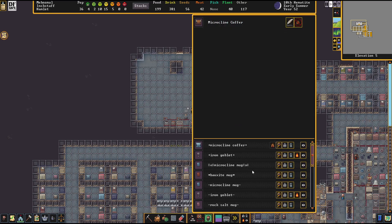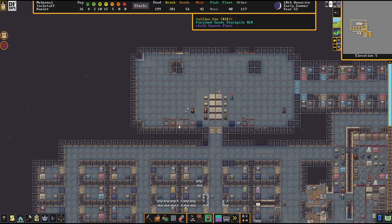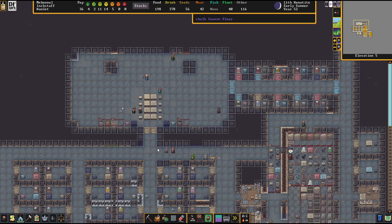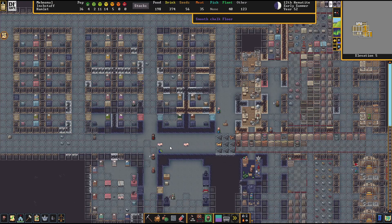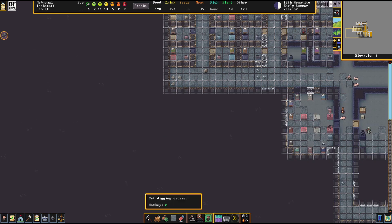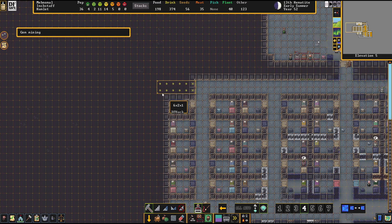Iron goblets here, mugs and goblets here - and we should have some here too. I definitely delayed on the cavern for now - I'm just not ready to tackle that. Let's get one more wave. Speaking of that, let's set up another wing here - I'm gonna pause for just a second.